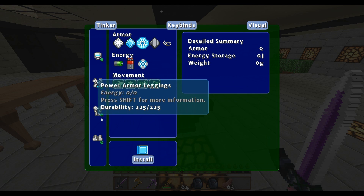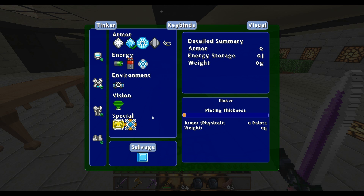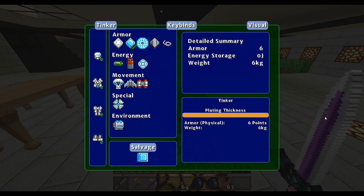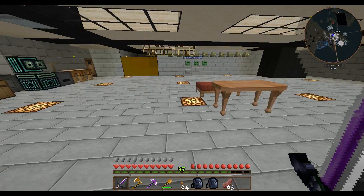I'll install the other ones and then explain this. Install that one, and then that one, and then that one. Now you can go to the plating and max it the hell out — go to each one and push it to the brink. There you go. I'm a walking tank now. I am monstrous.